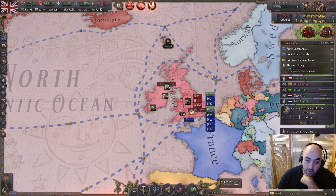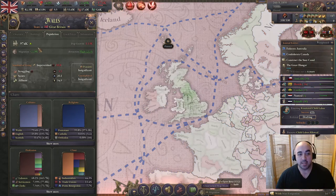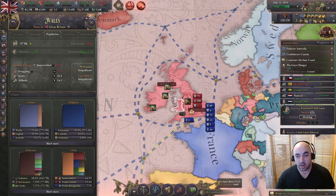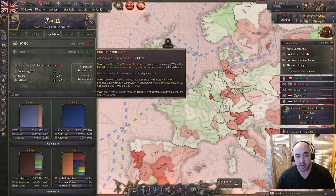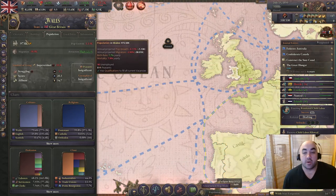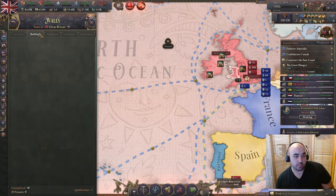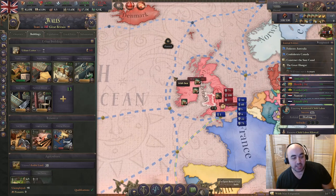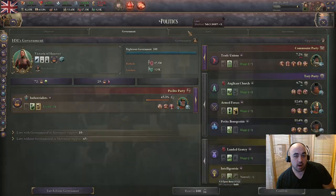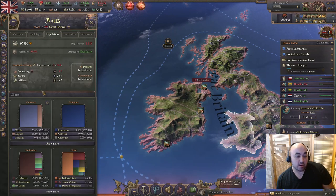We see a Welsh mass migration, which we're more okay with than the English one. We don't want to lose English pops. With this mass migration going to Alabama, we're kind of okay because this province will eventually be replenished via migration with Englishmen or pops that can be assimilated. Because it's Welsh homelands, you can't assimilate Welshmen, so it's better they go out so new people can come in and be assimilated.